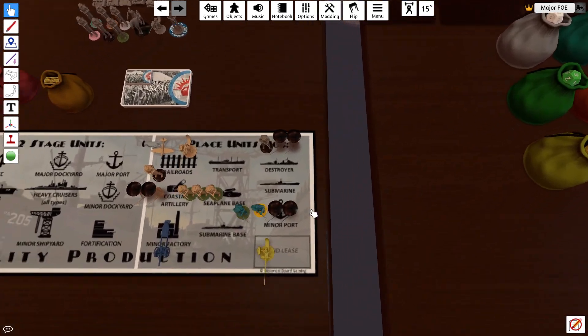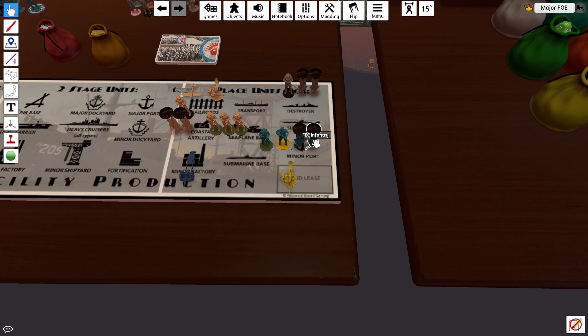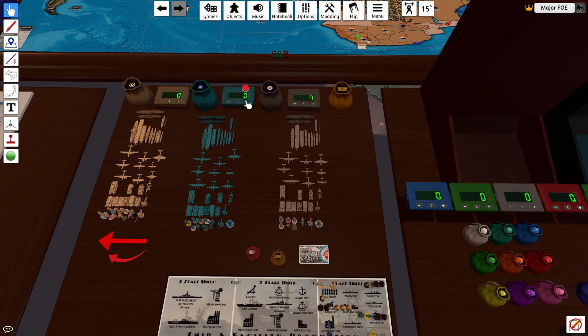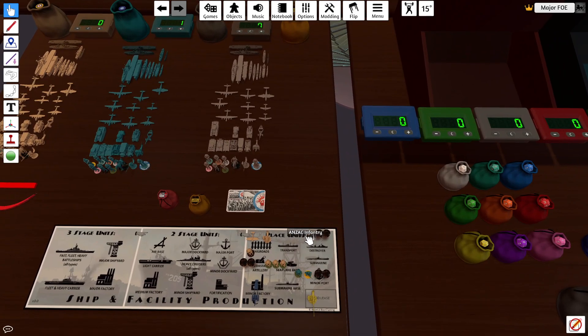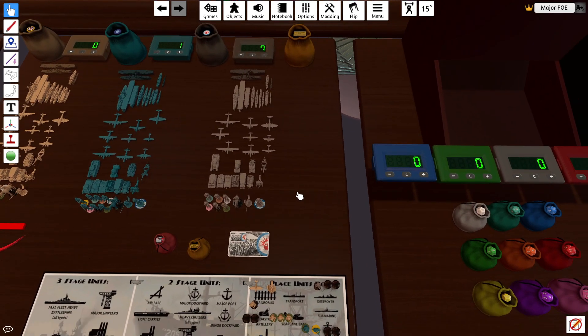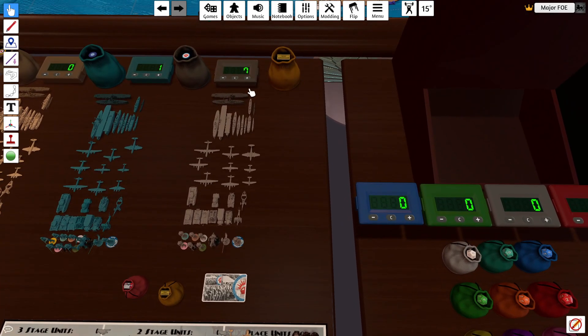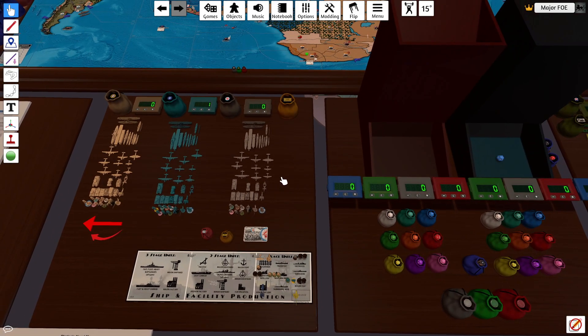FEC has $15. They're going to buy a Gurkha for $4, upgrade 2 militia for $2 each — that's $8 total. Buy one militia for $2 — that's $10. Then Lend-Lease the KMT an AAA gun, so they'll save $1. ANZAC has $7. They're going to buy an infantry for $3, and 2 militia upgrades for $2 each — that's $4. 4 plus 3 is $7 — that's all of their money.